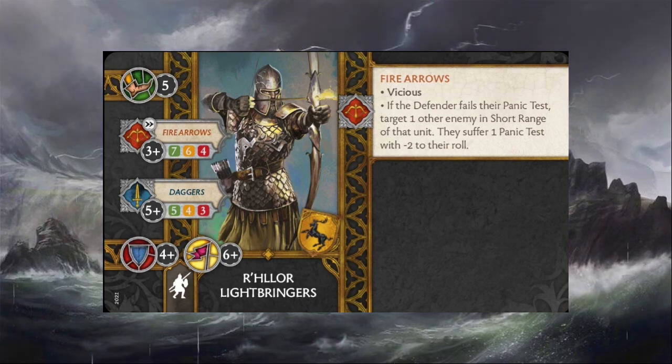With the seven points, you get a pretty valuable unit in terms of their output. The scenarios really reward someone who brings a ranged unit. A lot of lists are going to try and fold some in there because you can go pretty much as wide as you want, hold an objective, and still have a unit affect the table. With these guys being long range, hitting on threes — they're pretty accurate — and on top of that they've got Vicious, so they're likely to cause some wounds through panic, and then echo another one within short range.